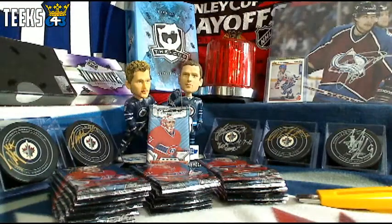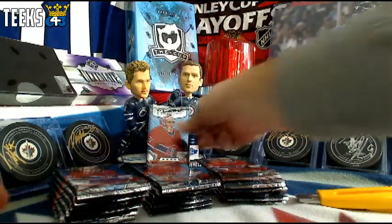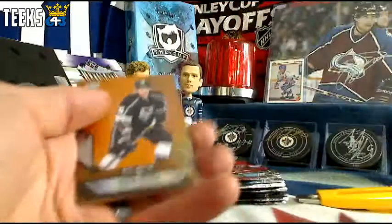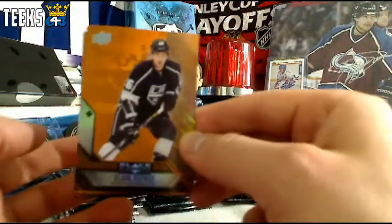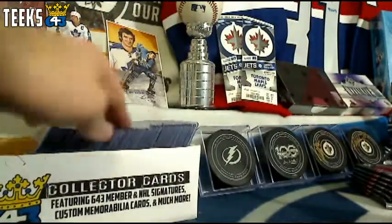The Buy It Now is now live. Let's start off with the bonus pack. The first card is going to be our first hit and it's going to the LA Kings and Chuck — an Orange Parallel Single Diamond of Slava Voinov. So Chuck is going to get the 643 Collector card.